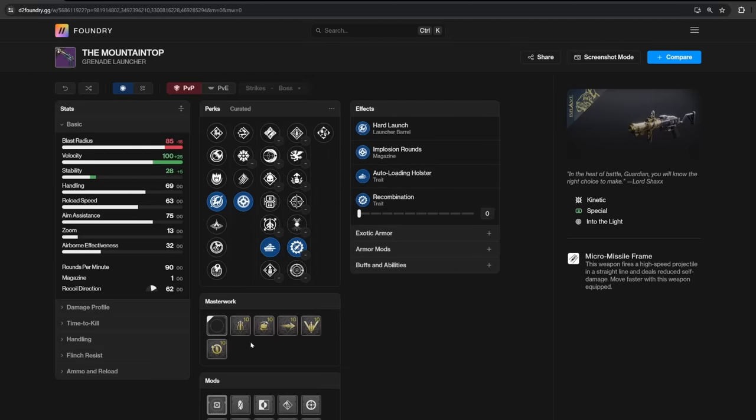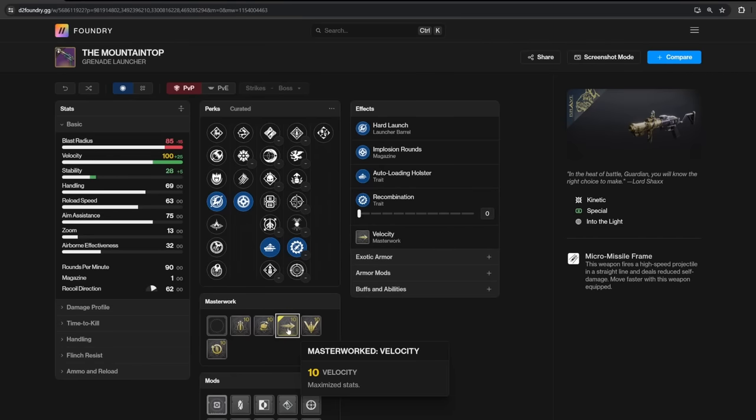If you are going for auto-loading holster, you probably don't want a reload speed masterwork. Stability is pretty much useless, and I honestly have no idea if velocity affects anything on Mountaintop since it has micro missile and shoots super fast and straight anyways. So if I were crafting the perfect roll, I would take a handling masterwork for quick swap speed.